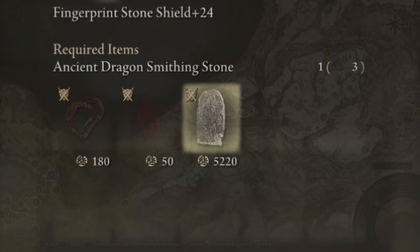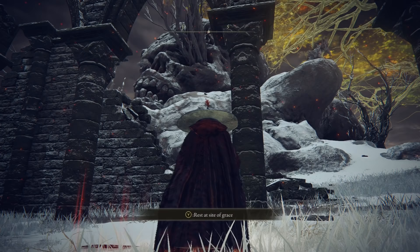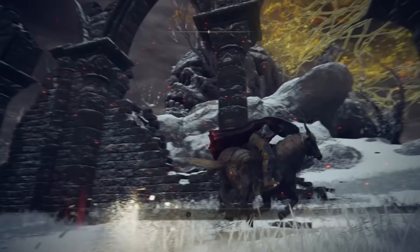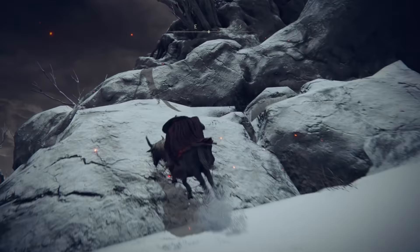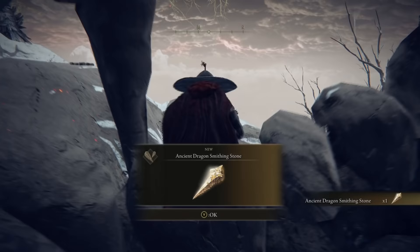For the easiest one, all you have to do is walk through the zone until you reach the Church of Repose in the east. From this location, look directly southeast and you will see a ridiculously large skull. Climb the hill in front of it and jump into its jaw to find a corpse inside. Looted from this corpse is the magical stone that you are searching for.